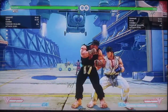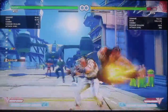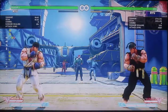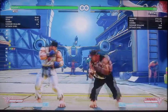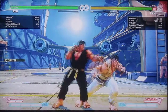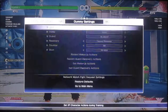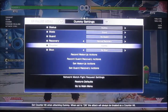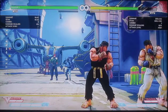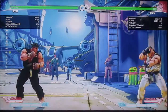Secondly, easy hit confirms: standing medium punch, standing medium punch — that's all you need to do. If you're jumping on your opponent and you don't even know which side you're ending up on, all you have to do is standing medium punch, standing medium punch, into whatever you want. Really easy combos, it's just really simple. Also, he has an invincible reversal option with his medium DP.